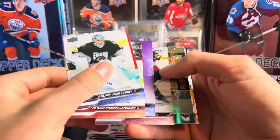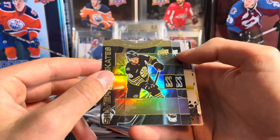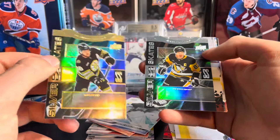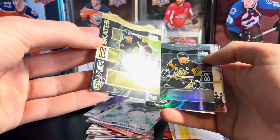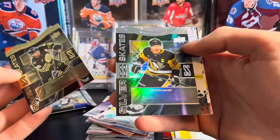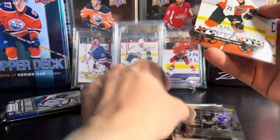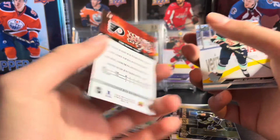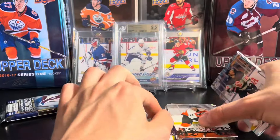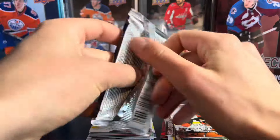Can we get more Bedard? We have a Silver Skates of David Pastrnak — it looks like a gold because we have another one of Sidney Crosby. I'm guessing it's a gold, but I don't see any numbering on it. And then we do have a Retro Young Gun — it's going to be Tyson Foerster. So we do hit a Young Gun — a Retro Young Gun of Tyson Foerster. Bedard also has a Retro Young Gun. This product seems really, really awesome — might have to go back and get more of this.